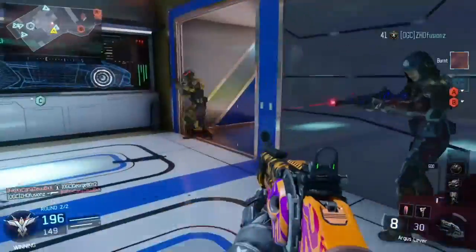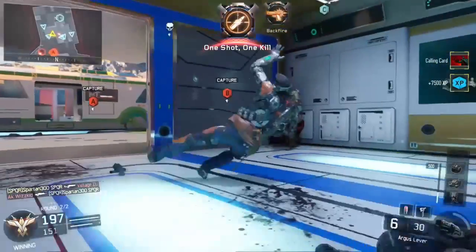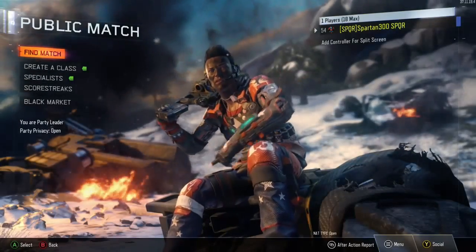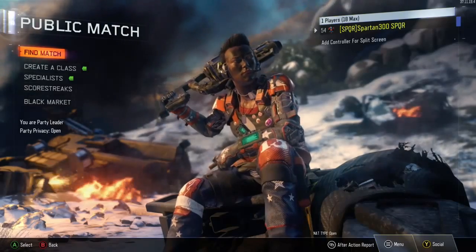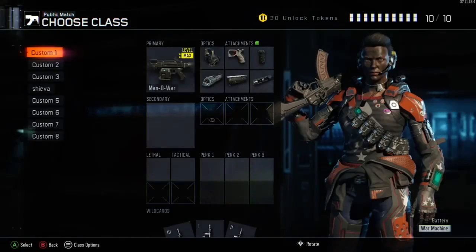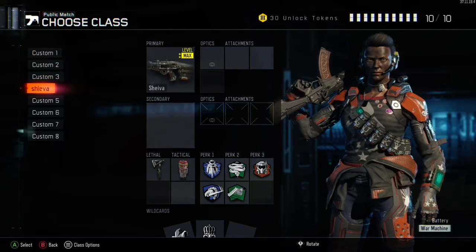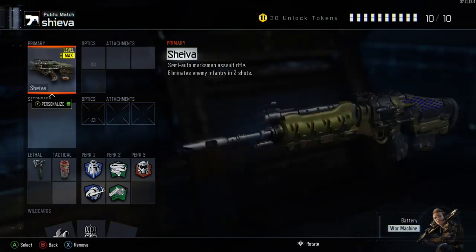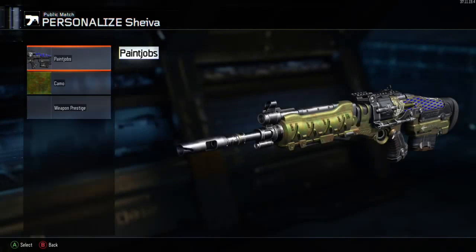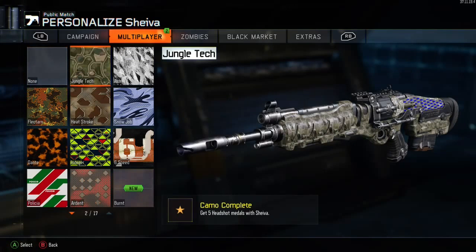I'm going to help you get the gold camo for this weapon. First of all, the Shiva weapon — I have really enjoyed using it. It's probably one of the better assault rifles so far. It's essentially a one-shot marksman rifle, but it does kill the enemy on the second shot. The second bullet will kill the enemy every single time, so it is very, very damaging.